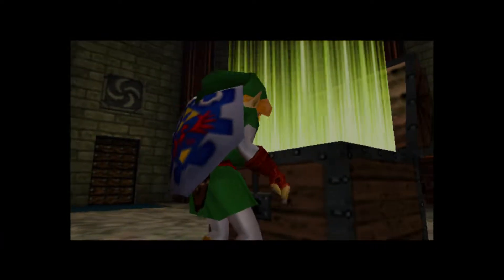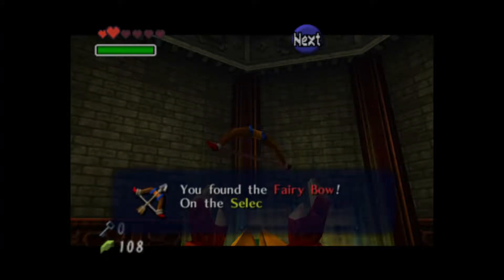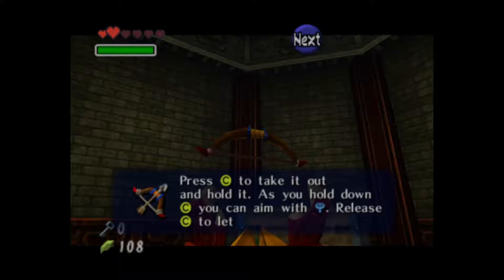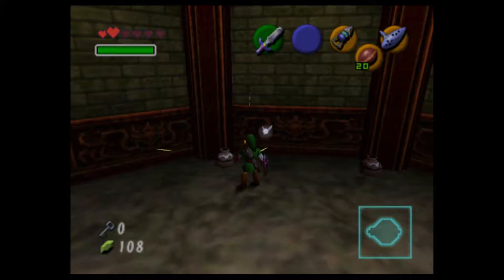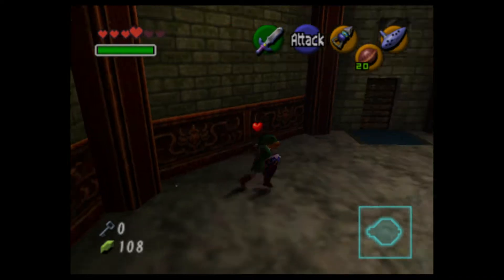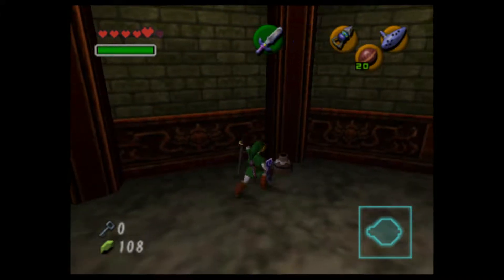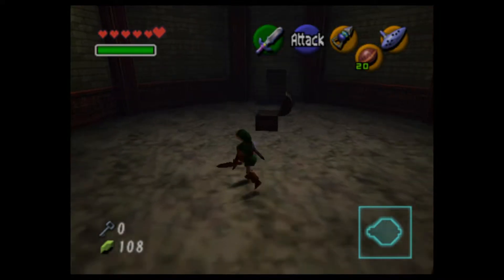Now we get basically the same weapon we had before — it's basically the slingshot, you just have to get it again. You found the Fairy Bow! Now we can do literally everything in this dungeon. Hit that — one of these will be a fairy probably, somewhere around here. Alright then, looks like you don't know this game as well as you think you did, Brendan.